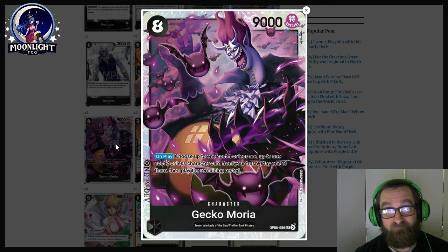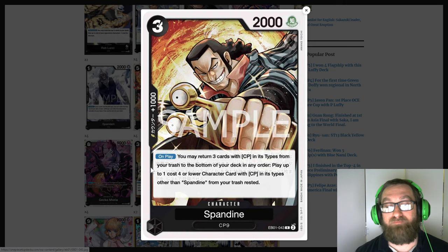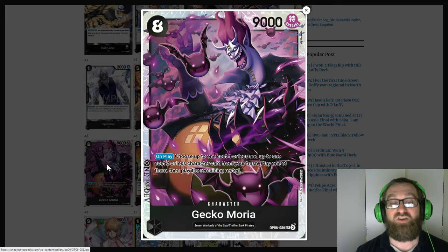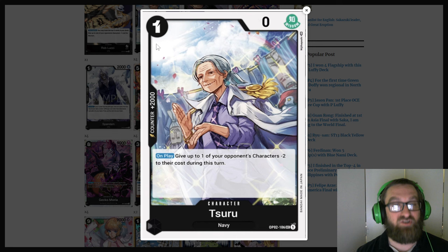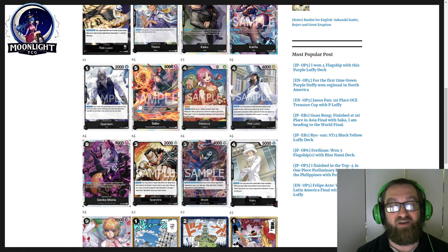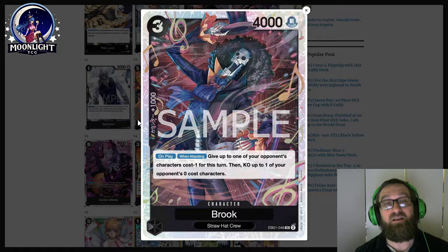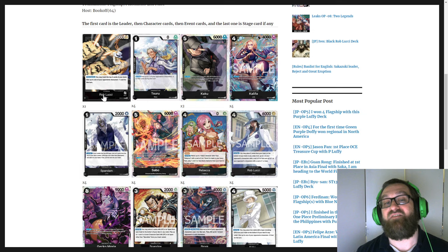Let's go over the Gekko Moria combos. First the Brook combo: play out Gekko Moria, get back a Rebecca and a Subaru. With Rebecca, grab back Brook. Brook does minus one, Subaru does minus two, and your leader effect is another minus one. So you can hit a four cost or less with that combo. You get a 9,000 power body, a zero power blocker, and Brook that they have to deal with. It probably acts like a 2K counter — they'll swing six into it and you just let it go, unless you can defend it with Rebecca.